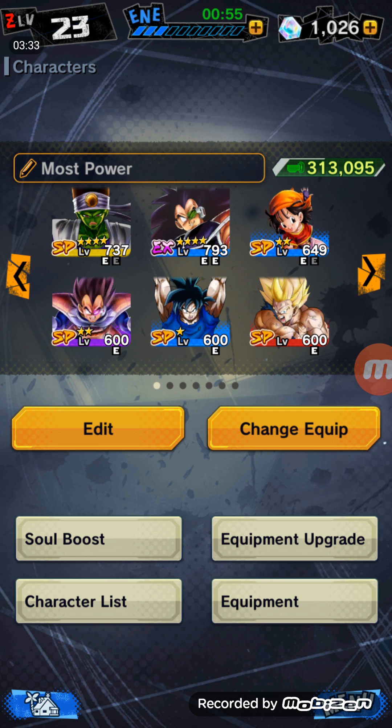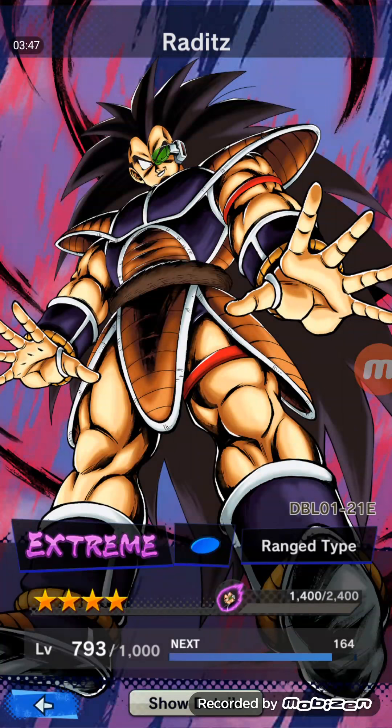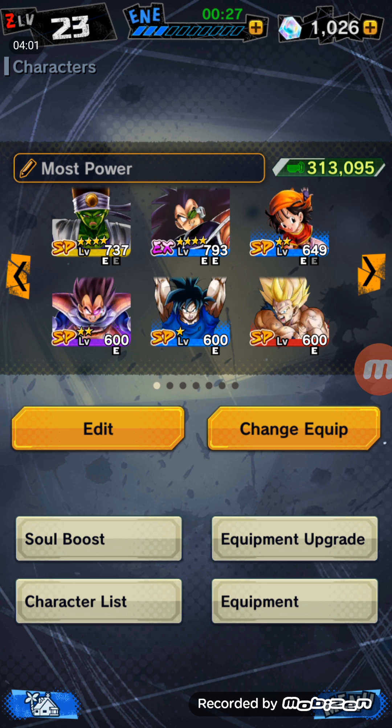That's another thing as well. At the start, if you don't have a Sparking — which is very common, you might not even have one for a week — what you want to do is just focus on one Extreme. Preferably somebody like Raditz who's ranged, and has a special type. Melee and stuff is relatively common, so you could get them every so often.